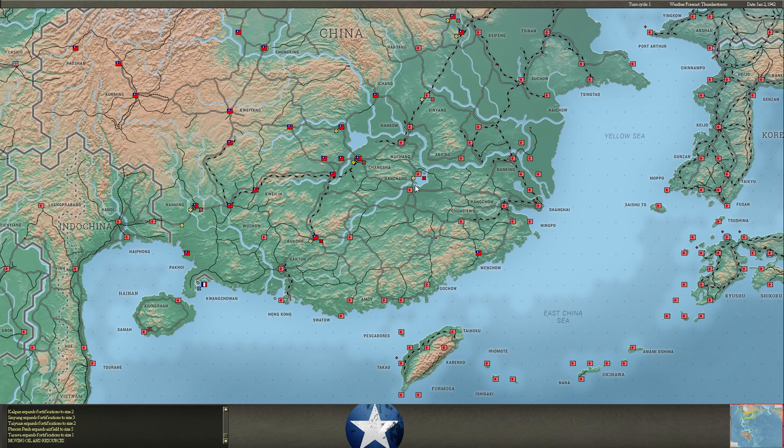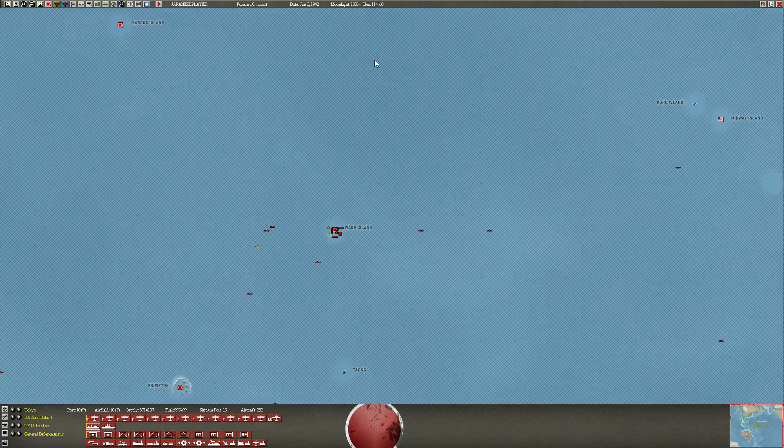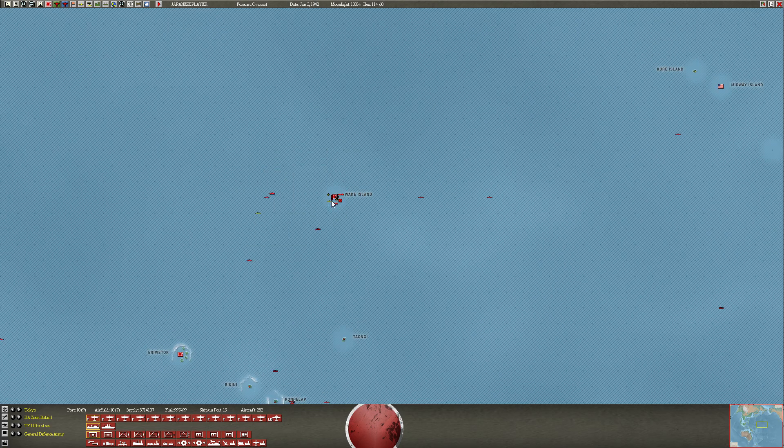And that looks like it for the turn. So we'll take a look around the map. We do take Wake — he has some subs here we need to deal with. Get some ASW going. Those mines are going to be a pain, so I need to find some ships to clear those when I have the chance.